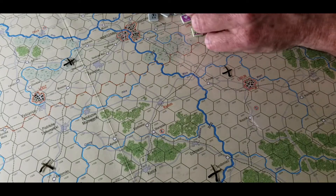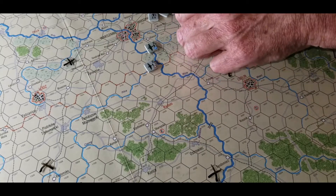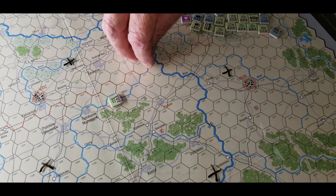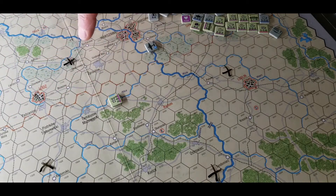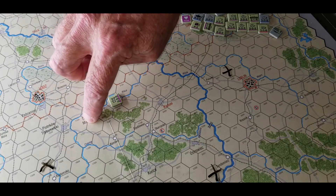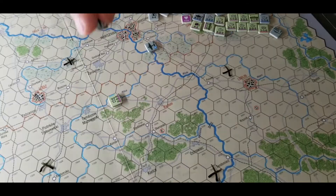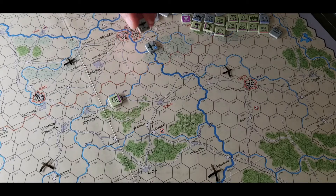In the air unit phase, which is the first phase of the game, the Germans go first. Let's say you've got this unit sitting right here, and you see that red line — above it is Luftflotte 1 and below it is Luftflotte 4. They're marked over there in a box, numbered 1 and 4. Luftflotte 4 is pretty much Army Group South and 1 is Army Group North.